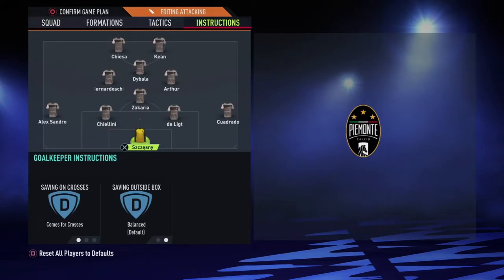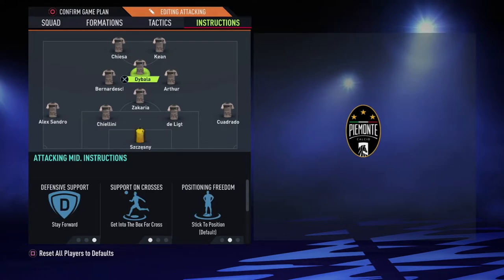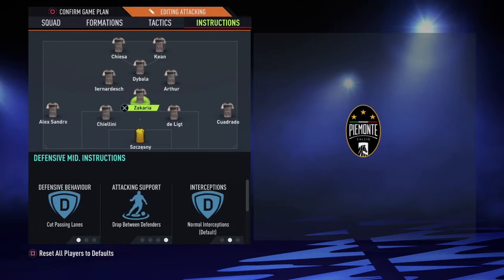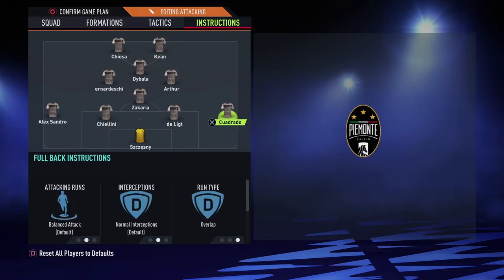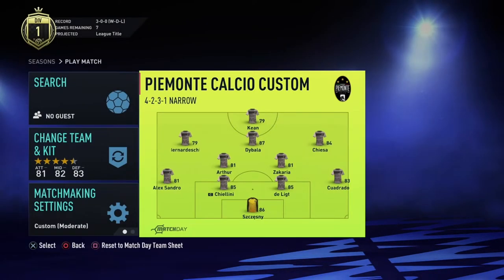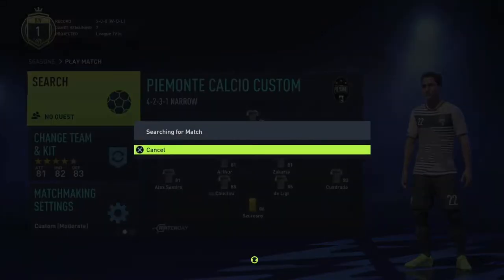For the attack formation instructions: everyone on getting behind, stay forward, and get into the box for crosses. I leave my two midfielders on normal. Zakaria, I tell him to drop between defenders and cut passing lanes. Alexandro, stay back. Cuadrado, make overlap runs. It's kind of the same thing — just made the formation even more narrow, even more meta, even more autopilot. These tactics are gonna work, they work.